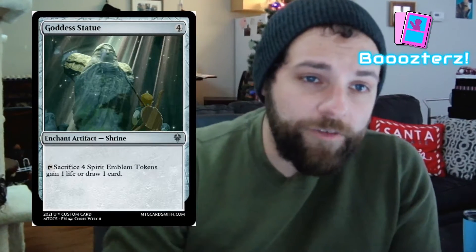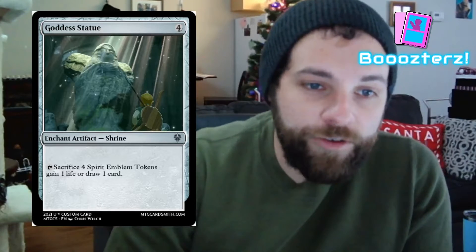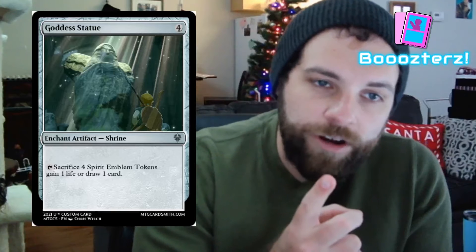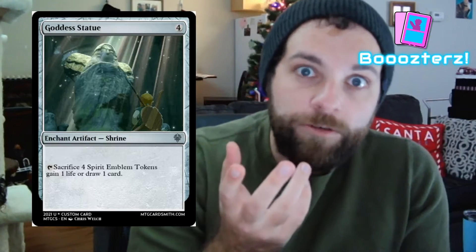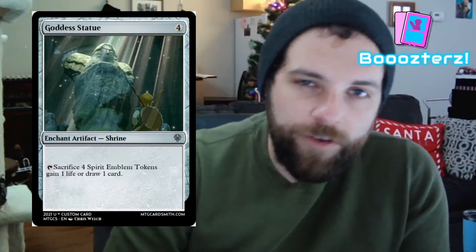I thought this would be a very dope card to start with. Card number two is our Goddess Statue — we see these throughout the game. I turned it into an ancient artifact shrine. If you tap it, you sacrifice four spirit emblem tokens to gain one life or draw one card. You may ask what spirit emblem tokens are — we'll get to those a little further down the line.